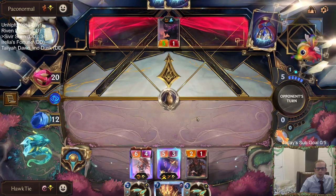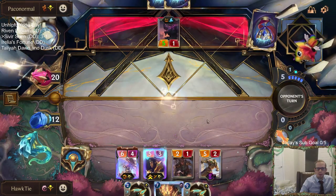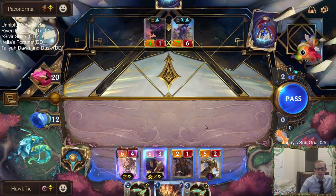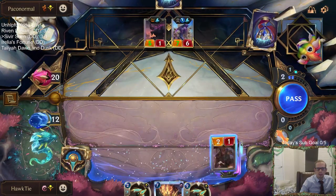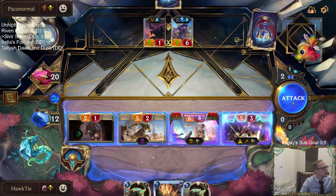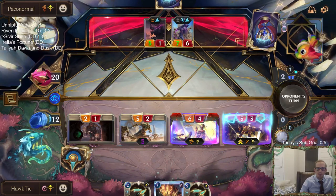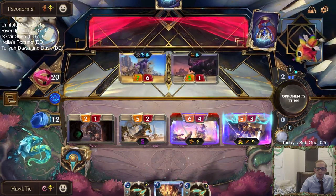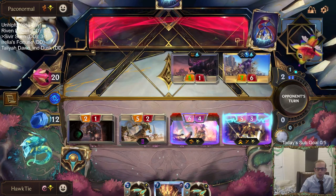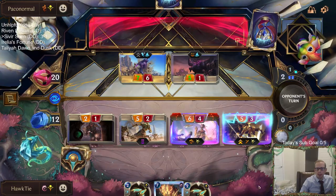The Ruin Runner will have Quick Attack as well. We need to do it this way — he has to kill the Ruin Runner. After Ruin Runner, Sivir turns into six power. That should still get rid of Rek'Sai. So we're trading Ruin Runner for that other large card and Rek'Sai.